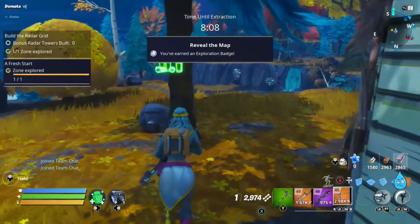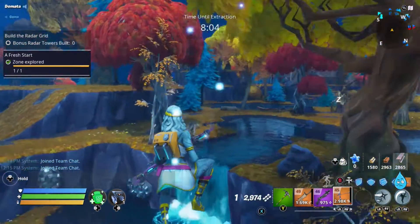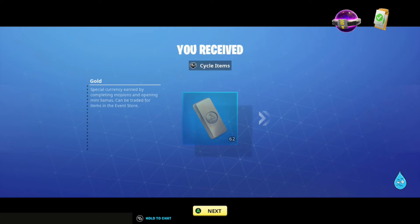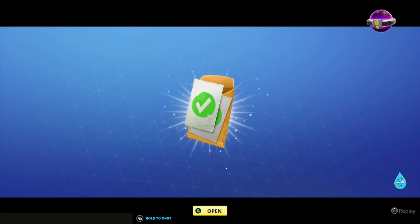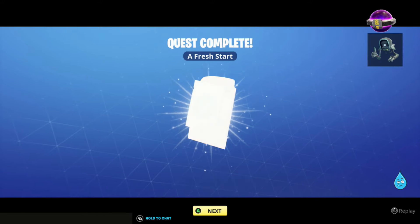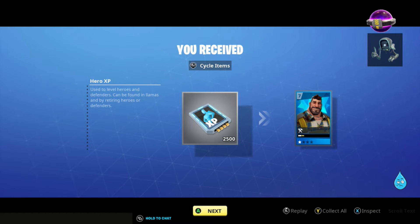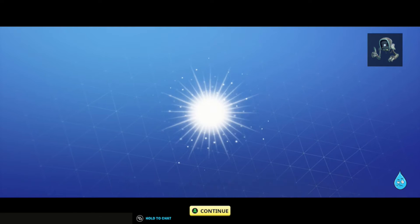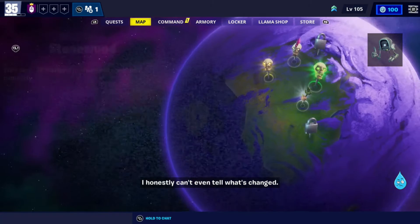Let's get out of here. Zones explored — one of one. So that does it. Take it to the end. And here's our treasures: some gold, Survivor XP, Schematic XP, a Fresh Start, Hero XP, and a Coyote we probably won't use, plus a little bit of Lightning in a Bottle which will come in handy.